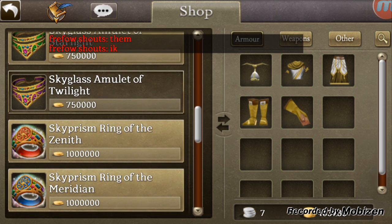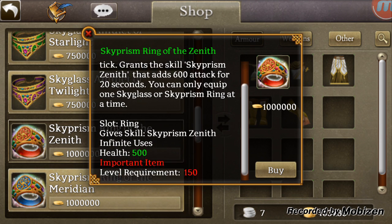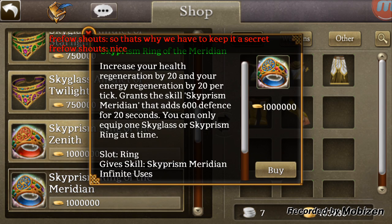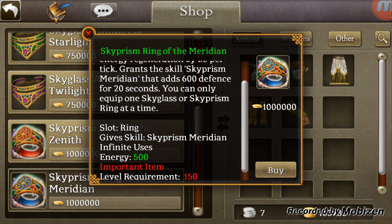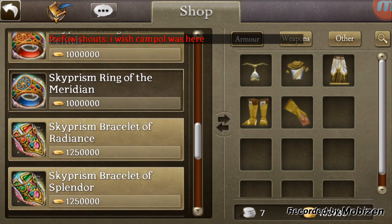Then we have basically the higher level versions of each. You'll notice that this is 20 and 20 instead of 10 and 10, and 600 attack. It'll have 600 defense and so on. We have 500 health instead of the 250. This is the 600 defense which is going to have the 500 energy and the 20/20/20 on the regens. Those are the rings.